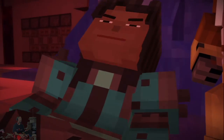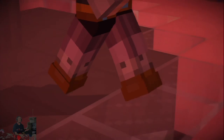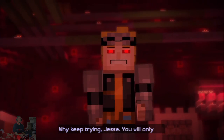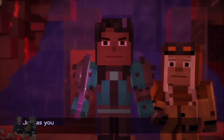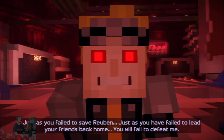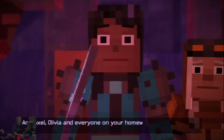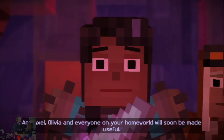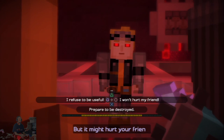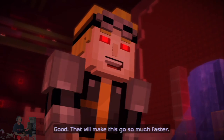Oh my god, this is really... We've got company. Why did I think this would be easy? Your friend was tough — you sure you could handle this? Why keep trying, Jesse? You will only fail, just as you have failed to save Ruben. Just as you have failed to make friends back home, you will fail to defeat me. And Axel, Olivia, and everyone on your home world will soon be made useful. Drawing it out like this won't hurt me, but it might hurt your friend. You can't force me to hurt Lucas. Good — that will make this go much faster.